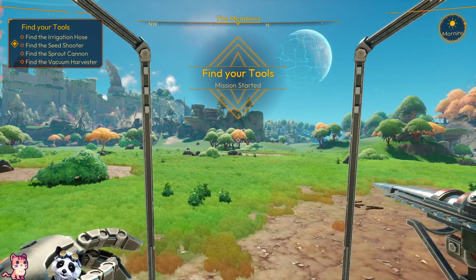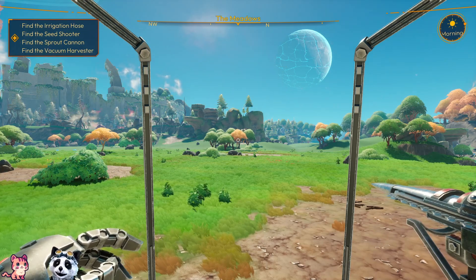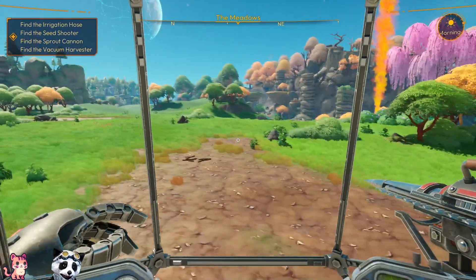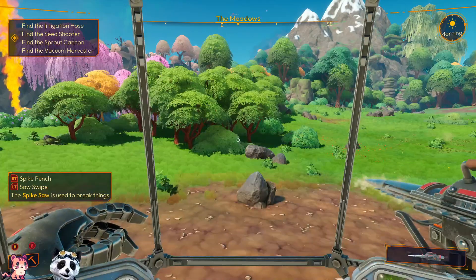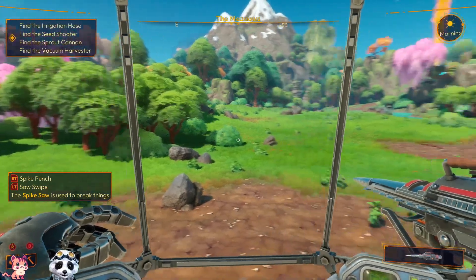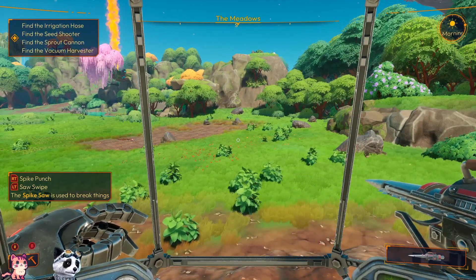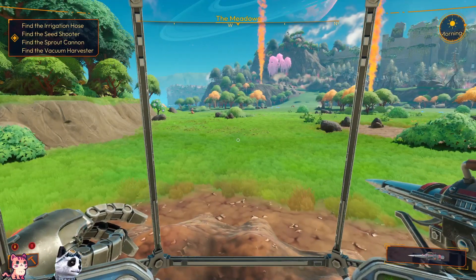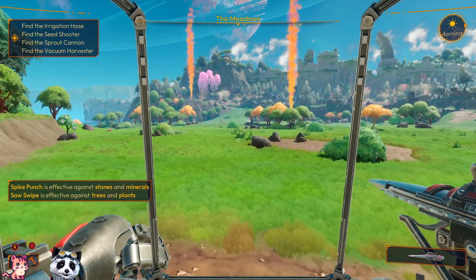Okay, find the irrigation hose, find the seed shooter, find the sprout cannon, find the vacuum harvester. Punch, saw, fire — the spike saw is used to break things. Spike punch is effective against stones.